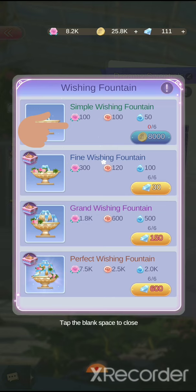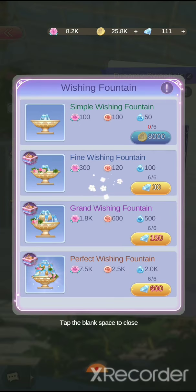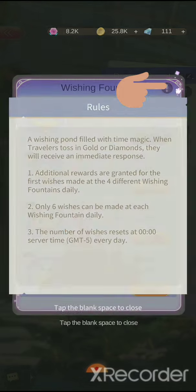The wishing well is an area where you buy wishes for each different fountain. Each one gives you a different amount of time, coins, and contribute points. For the first wishing well it gives you a certain amount of coins — the pricing isn't the same, it goes up. The max amount is 8,000 coins, so be wary of that, and the more you buy the higher the price goes.